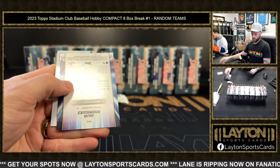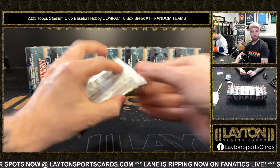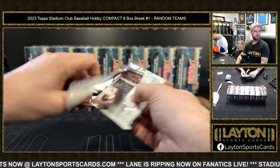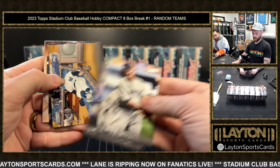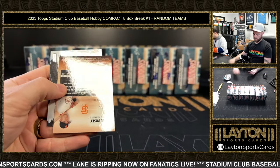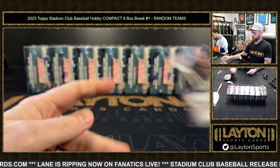Guerrero there with a Julio Virtuosos of Velocity. Julio — thanks for hanging out today, this is our last break. A Buster Posey red foil for the Giants — got a few streams going tonight.